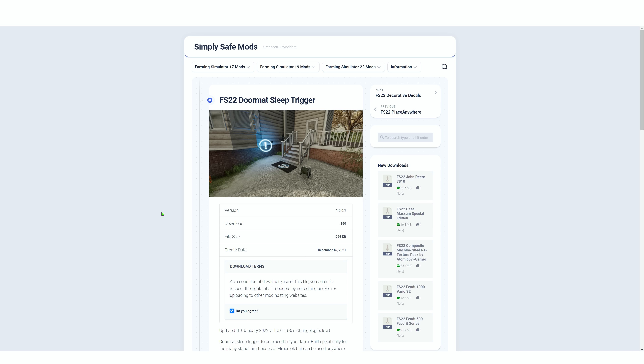A really good mod I found on SimplySafe Mods is the FS22 Doormat Sleep Trigger. If you want to move house and use triggers, you want something like a doormat — it's less intrusive, doesn't require placing it on a building, and still lets you use one of the existing houses in Carmsden. I'll leave a link in the video description. Feel free to download it, or use any other sleep trigger mod to replace the one we've removed from the map.